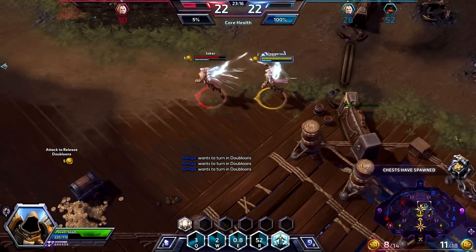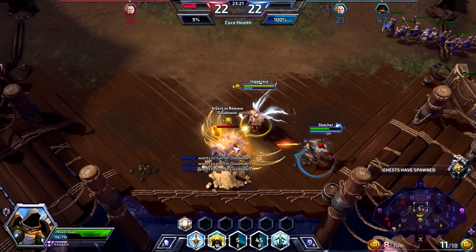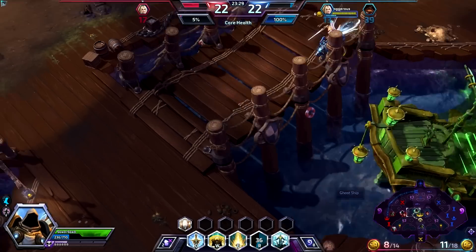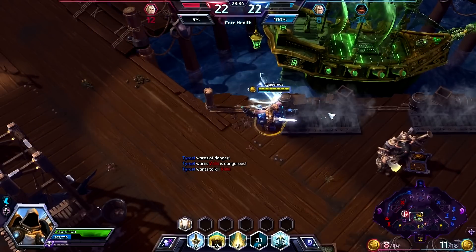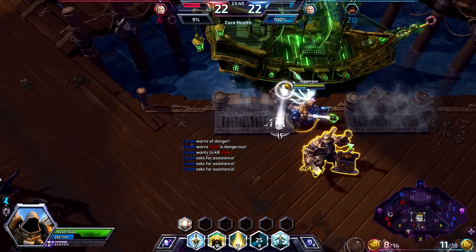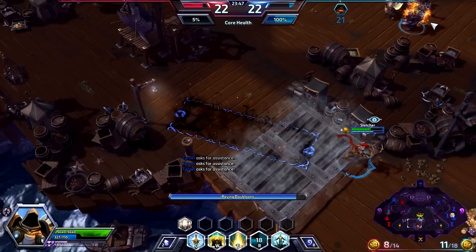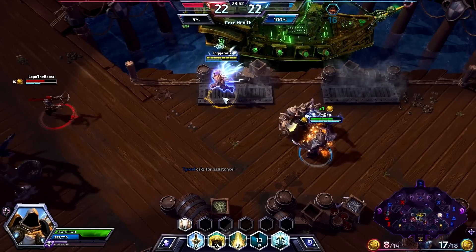We'll just hit Tyrael and go take this now because we've zoned those two out — Nova's dead. We should be more or less okay to take this and hand in these coins. Valla shouldn't have picked up that many coins because she's squishy. She's got 10 coins and she's going to try and hand them in — we should be ready to kill her. I need seven and I have six, but if we hand in six we're in a better position.